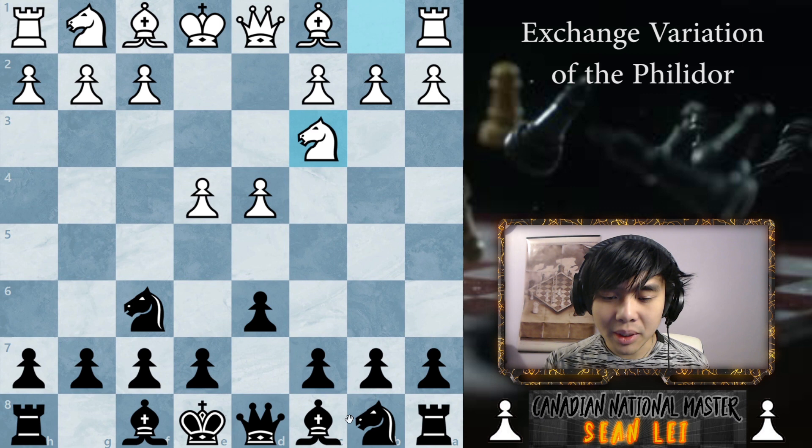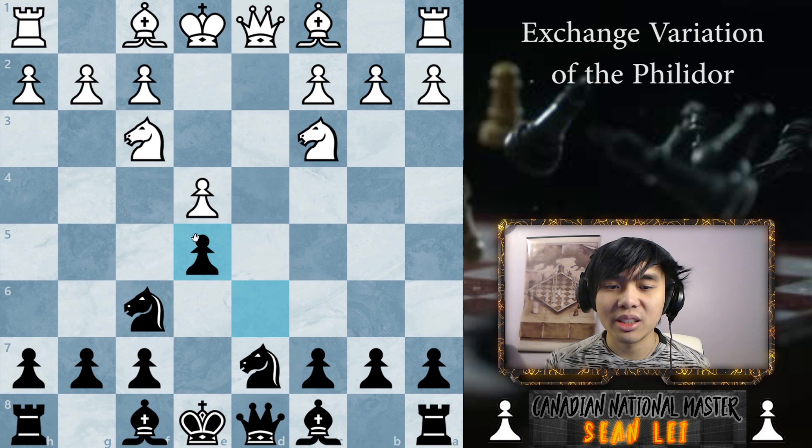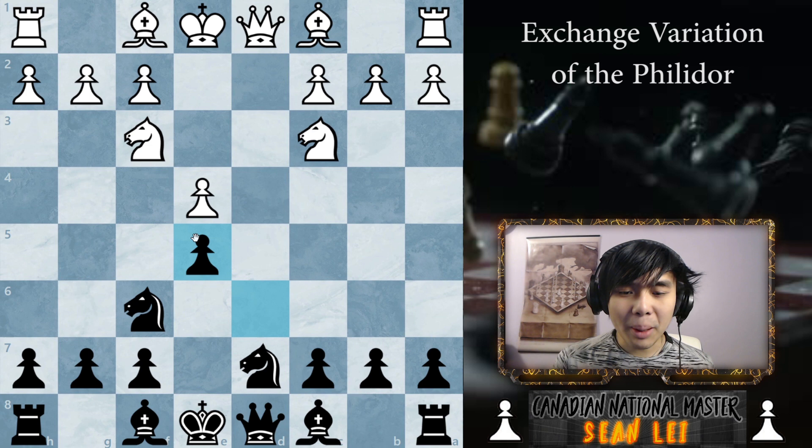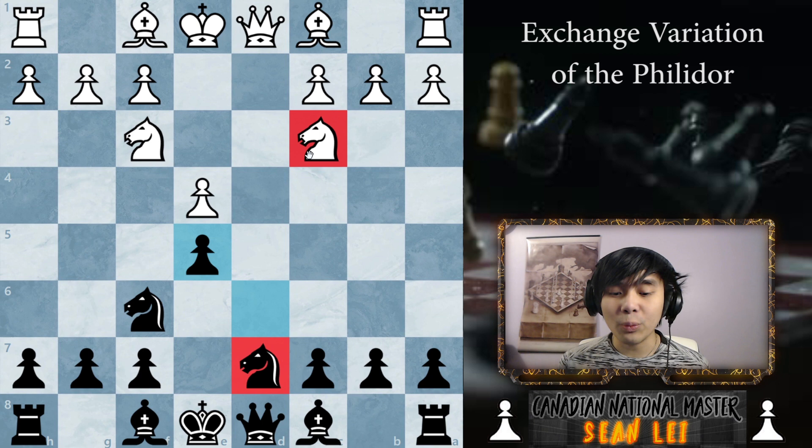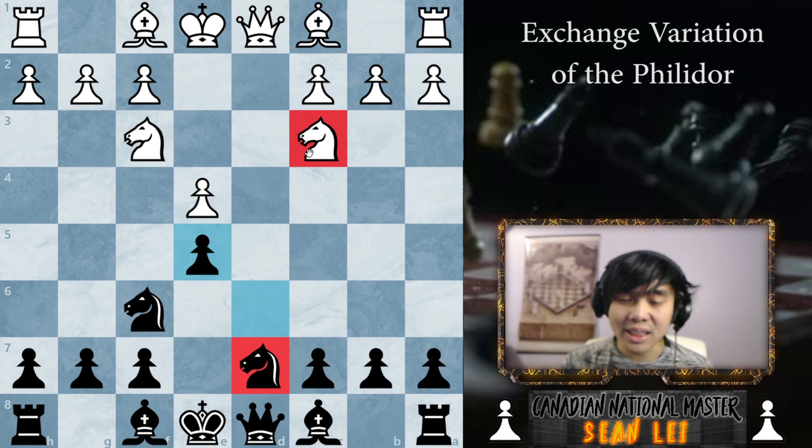You might be thinking: what do you mean a small advantage? Well, after e5, after captures captures, the computer evaluation already gives a slight advantage for black. You might be wondering how that's even possible — the knight on d7 looks much worse than the knight on c3, and the bishop on c8 can't come out unlike the bishop on c1. Well, the main reason why this is actually better for black, even though white has an extra move and white's knight looks better, is that in reality this knight is actually better placed than our opponent's knight.